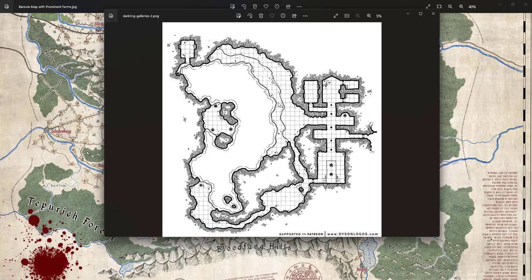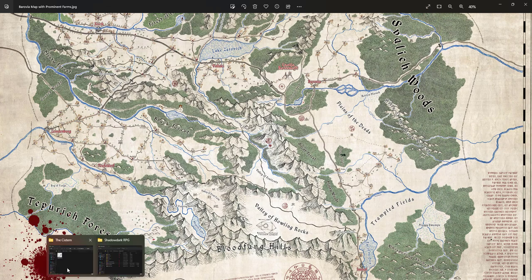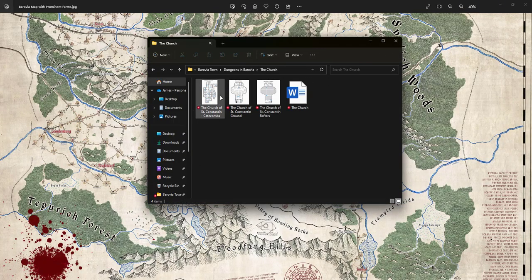I also have a cistern map — another Dyson Logos design — where the well leads down into a large limestone cavity beneath Barovia. Not realistic, but it's fantasy. It relates to an old ruin that sank down, and there may be cultic activities down there. I have Barovian NPC art for everyone they've met — Sorvia's still in there but she's dead. And I have the church laid out, though they haven't dealt with Donovich yet; they did find the book of prayers in the sacristy.